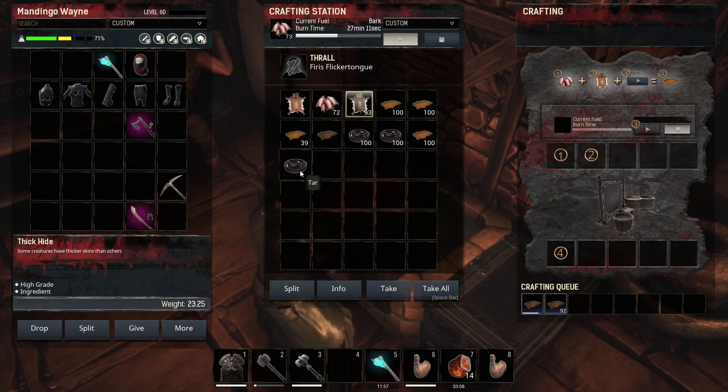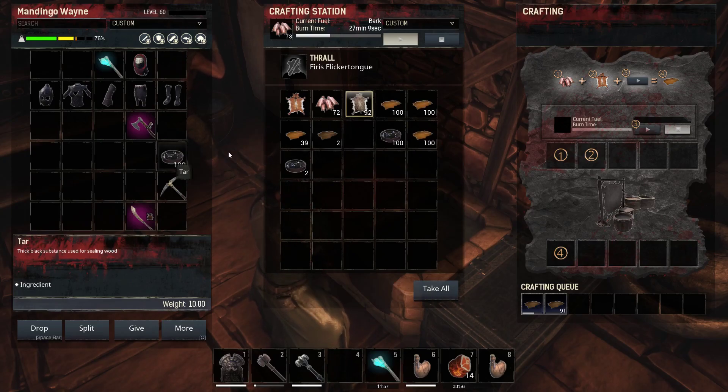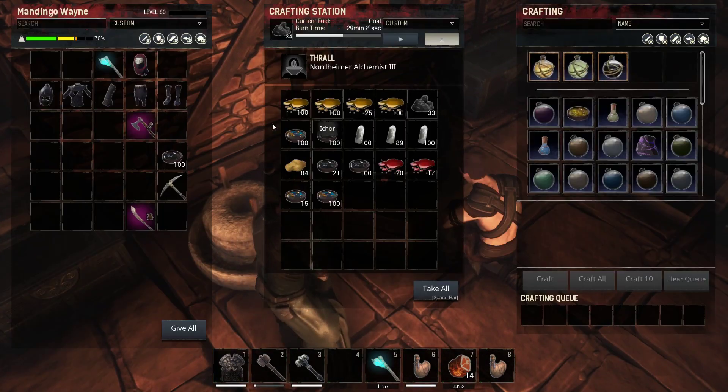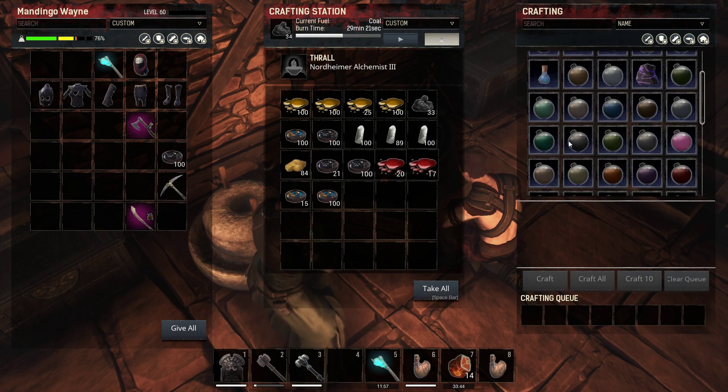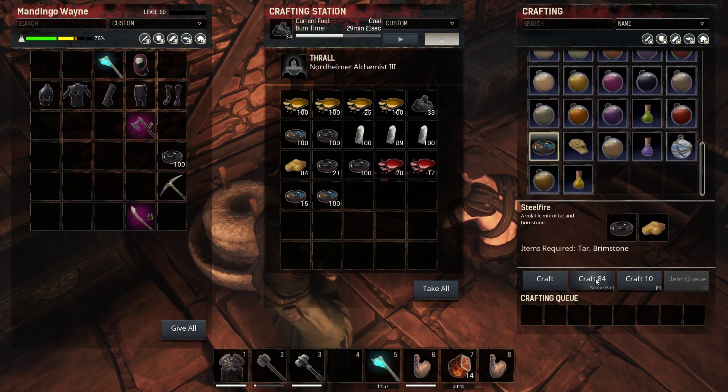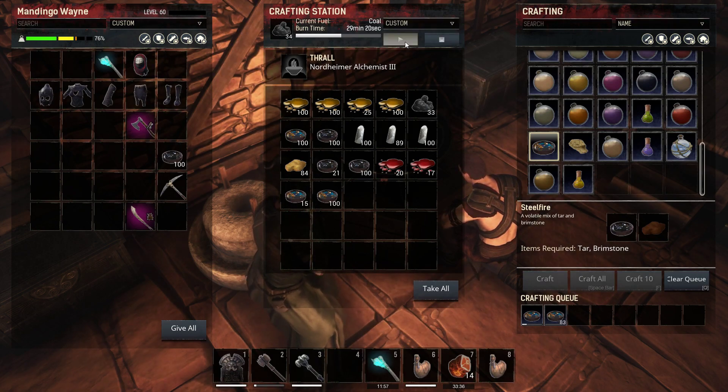So you grab this tar and plug it into your fireball cauldron, as I've done here on multiple occasions, and you put brimstone in there — brimstone and tar. You go down to the steel fire icon, start up the cauldron, and you make steel fire.